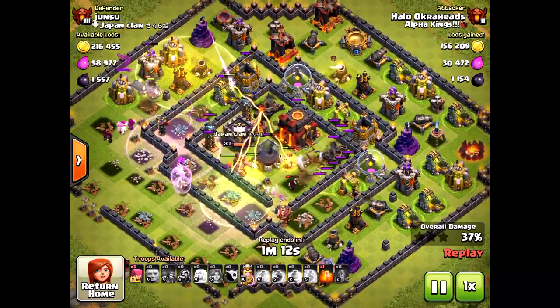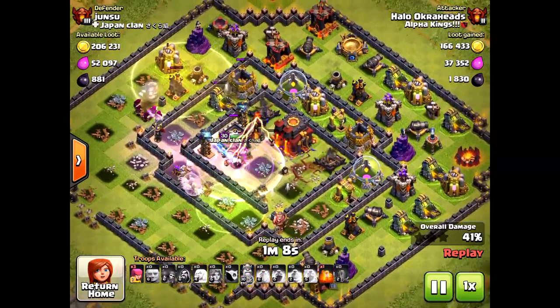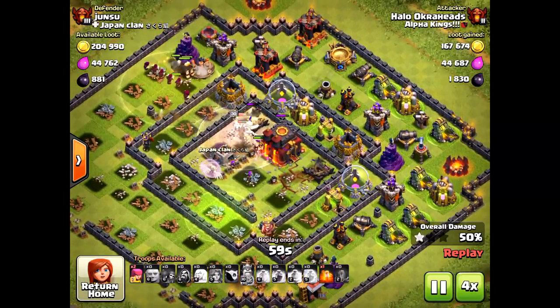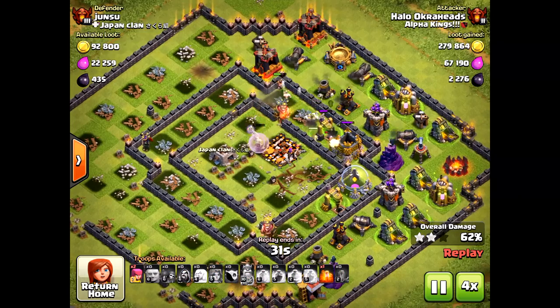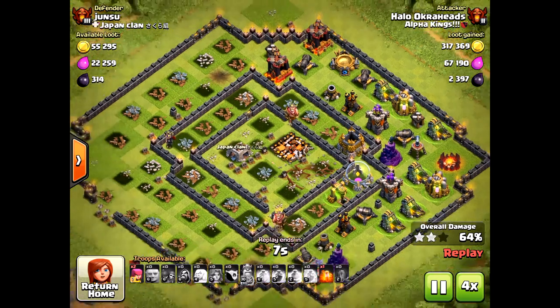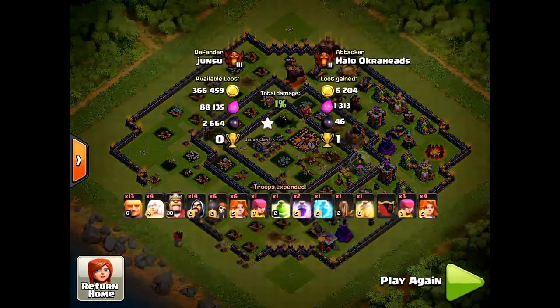Some raiding strategy and also trophy pushing at the same time without the queen, because obviously queen walks dominate. If you don't know, use a queen walk when raiding — you can't go wrong with it. You're going to get at least the one star if you let her walk long enough. A lot of times I get super lazy and I don't want to let her walk, so I bring my other troops too soon and I end up maybe failing, but that happens so rarely.